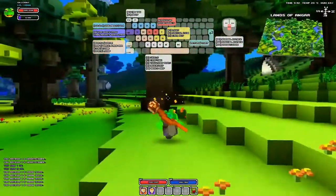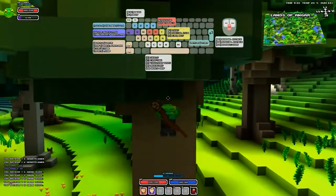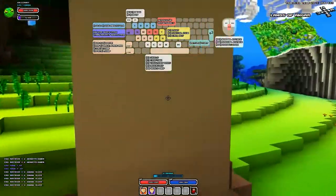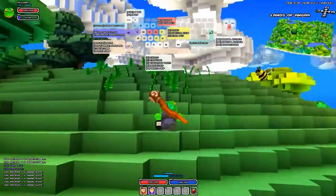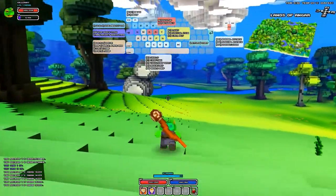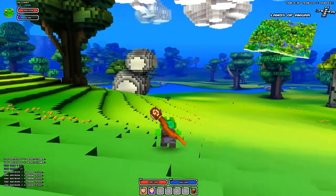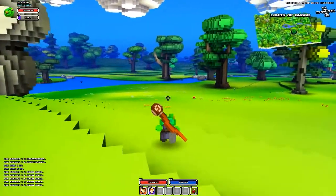Climbing is a big element - let's try that. Can't really hide in the tree, but anyway. F is for torch - not that I'd need it in the daytime, but apparently it does get pretty dark. Let's go quickly and try to find a town or something really interesting to wrap this up.